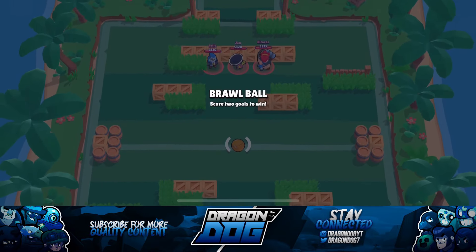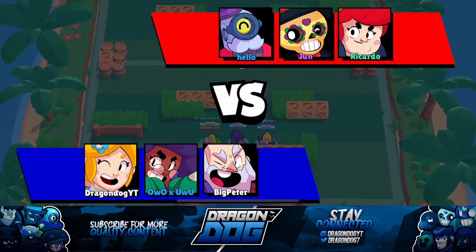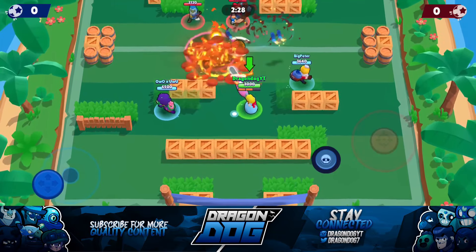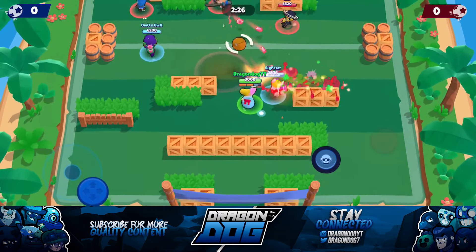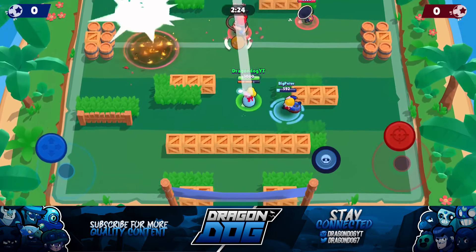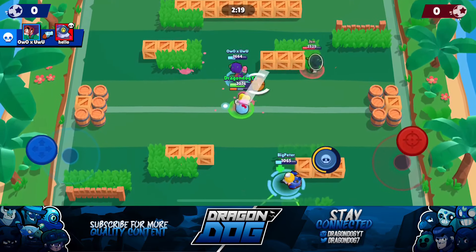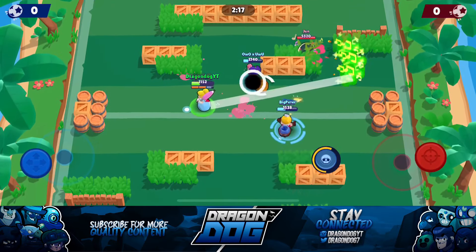Hey, what's going on guys, Dragon Dog here and welcome back to another Brawl Stars video. In today's video we're doing something a little bit different — we're going into Brawl Ball and queuing up with randoms with Piper. Piper isn't the best for Brawl Ball, but on this map it's super wide open so it's a lot of fun to play with her because you can hit a lot of shots.